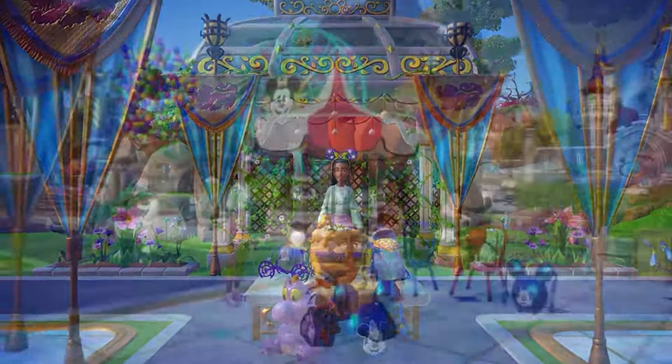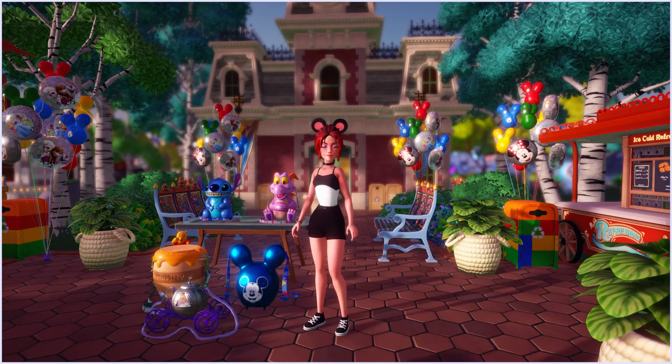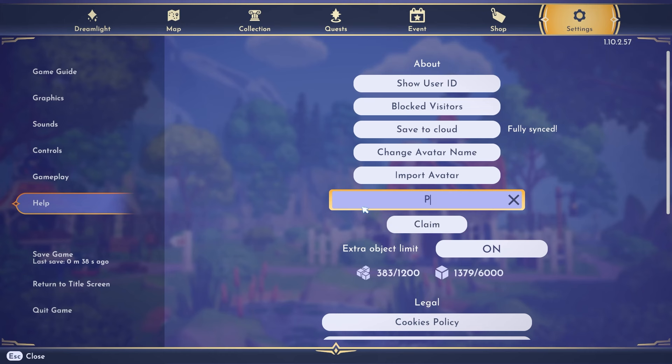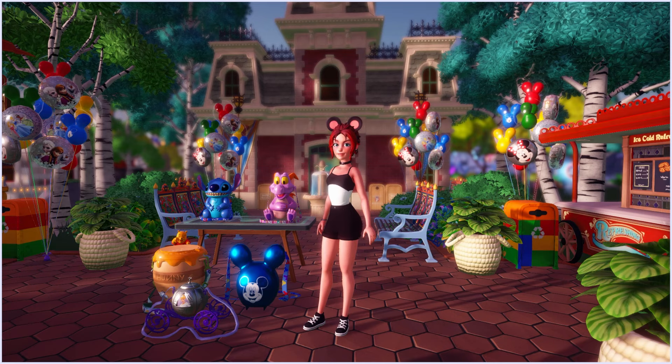Before we dive into all the details, there is a new rewards redemption code: PARKSFEST24. Go into your settings, click Help, then type in the code in the redemption box, then check your in-game mailbox for your rewards. This will give you some of the new craftable furniture items from the Disney parks, so be sure to do that first thing.